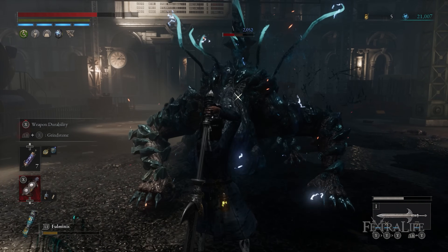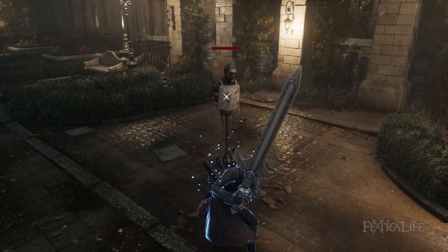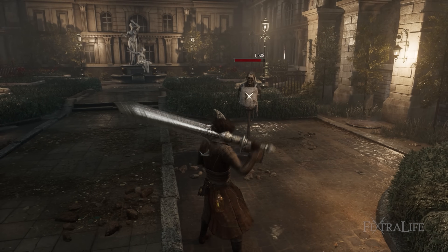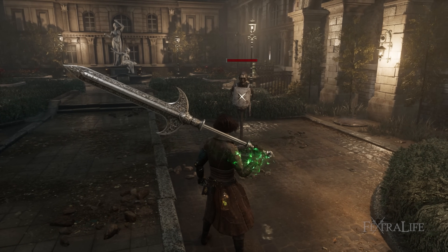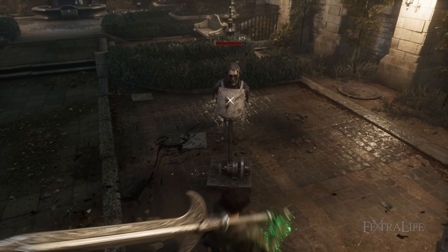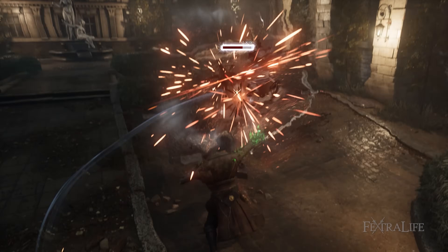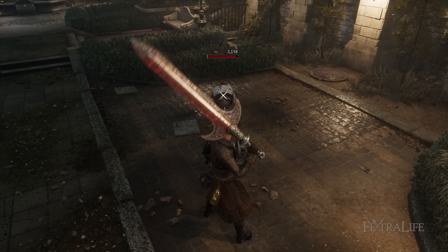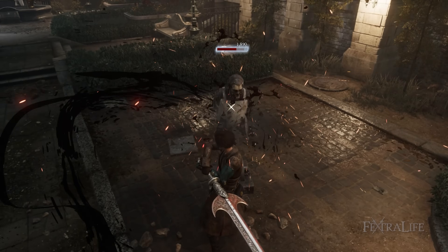The holy sword of the arc has the fable arts Patient Smash and Altar. Patient Smash will charge up a great overhead attack that deals good damage. Altar is more interesting as it extends the range of the holy sword of the arc and decreases its stamina cost. This form is not temporary and only returns to its original shape if Altar is used again. Once used again, the sword will glow red indicating that the next attack will be empowered.